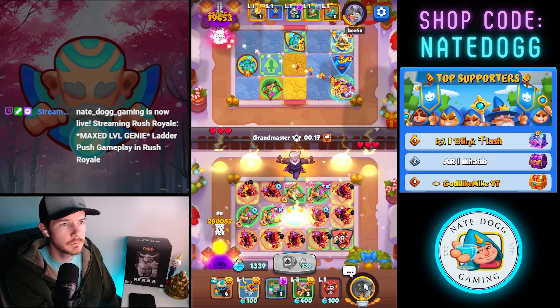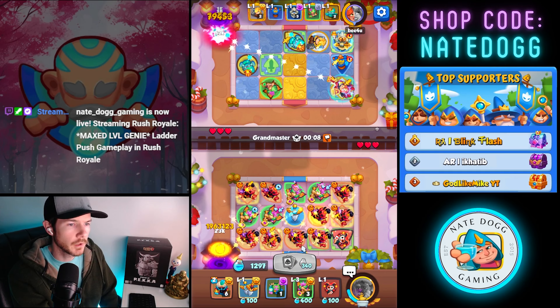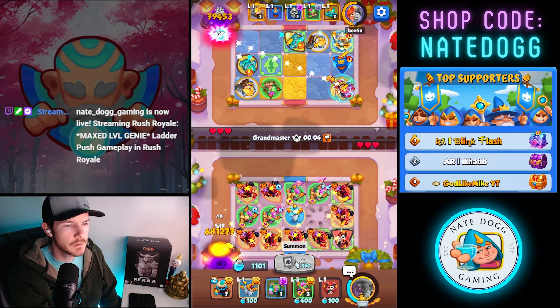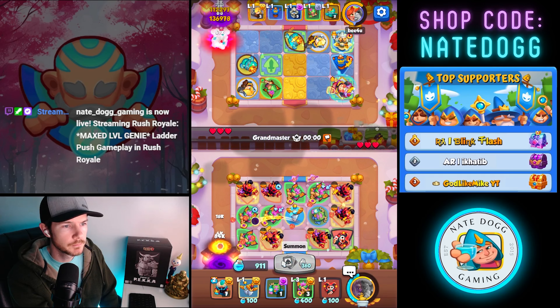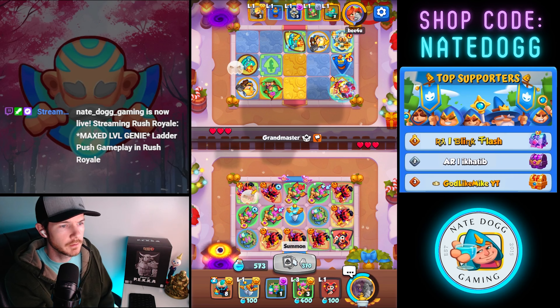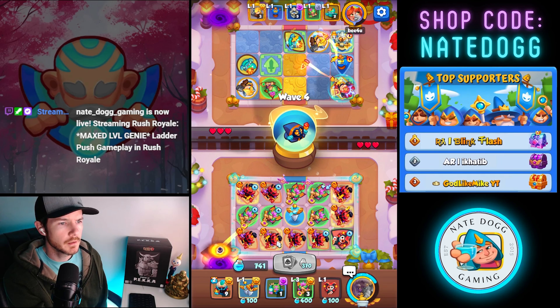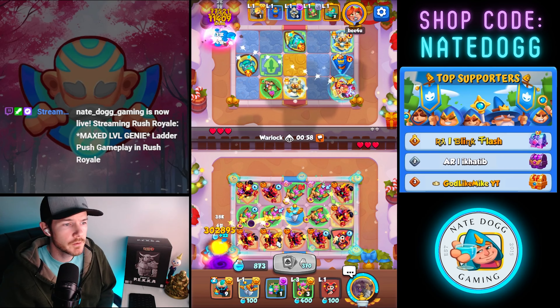For the first 10 people starting now who subscribe on Twitch, I'll be sending 10 in platinum. Platinum is basically in-game credit for Rush Royale that allows users to purchase with that as their currency. Once we get up to 25 subscribers we'll have another giveaway — we'll make it a 200 giveaway where we'll have 10 winners each winning 20 in platinum.